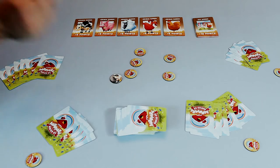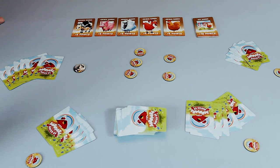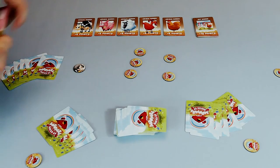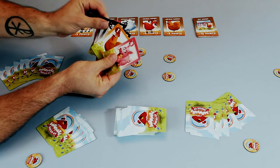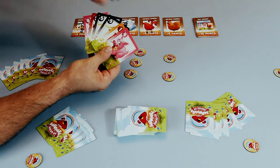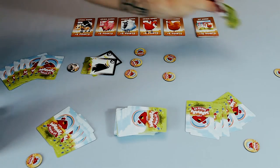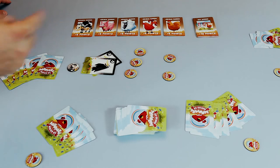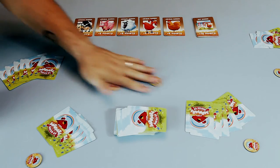The robber token works similar to a Go Fish action. On your turn you say 'I would like to rob you — I would like all of your five-point cows.' However many cows that player has, they must give to you. In a case where they don't have any cows, you get their crows instead. If a player has neither the requested animal nor any crows, you get nothing and the token is discarded. Anytime you use an action token, it goes back in the middle for a little shuffle.